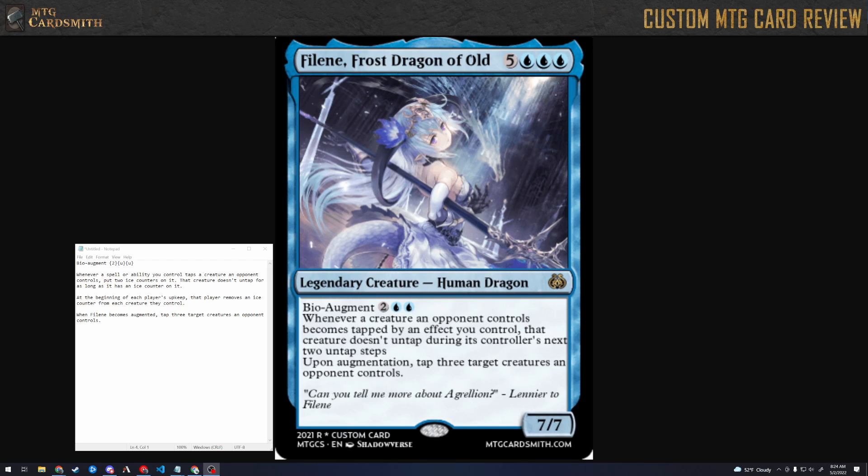This card is also not formatted properly, I think because of the flavor text — there needs to be a space here and here. All you really get out of it is 'can you tell me more about Agrelliant?' which isn't really that much. It's a different type of flavor text than usually appears on Magic cards. It's telling me there's a place called Agrelliant and she's from it, and that this character gets to meet Feline — that's kind of cool, but...